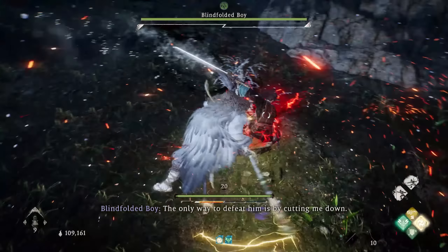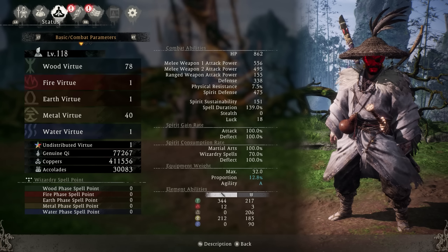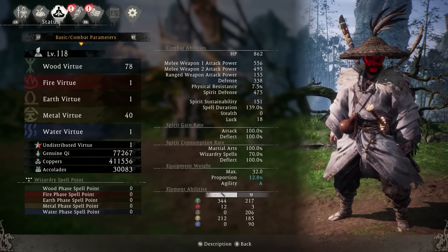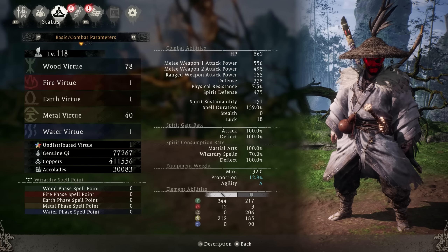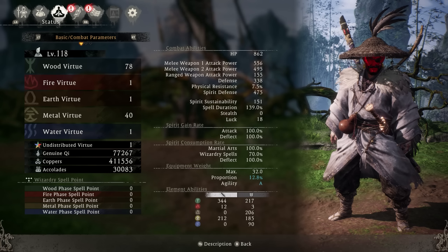Here are the basic stats for the build. At level 118, I have 78 points in wood virtue. You want to put all your points into wood, except for 40 points in metal virtue. You put 40 points in metal specifically to unlock and use abilities in the metal category. I also have agility as I'm running light armor, and this build even works in new game plus due to the amount of health and other damage resistance that you have.